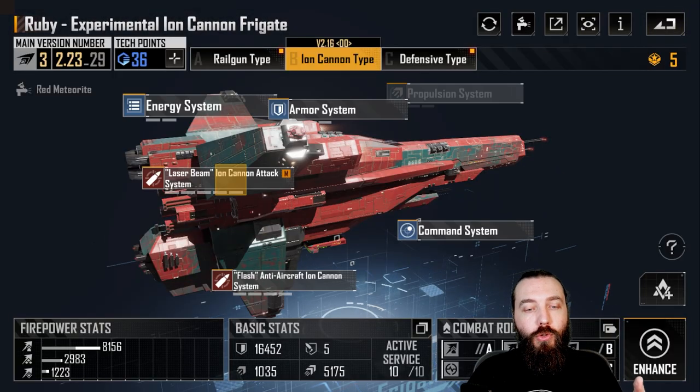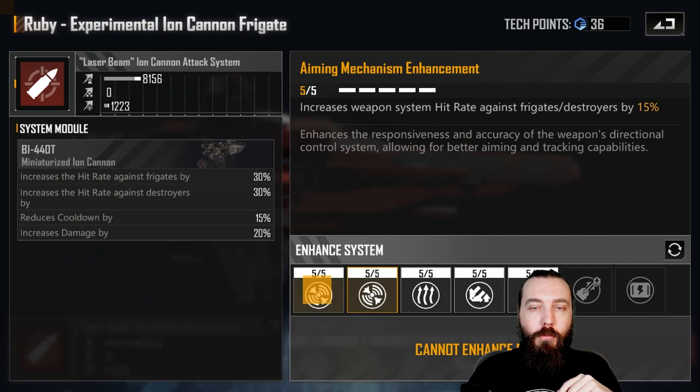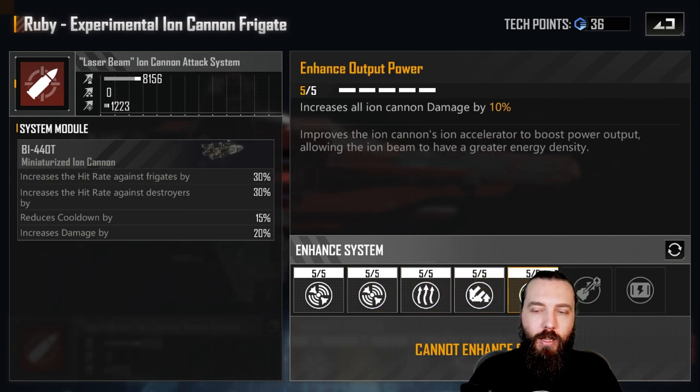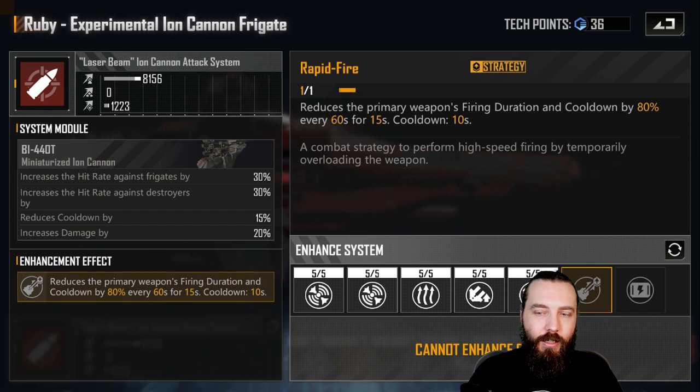For the laser weapon, pick up the double hit rate first, because ion weapons like these ion cannons — the base IO has the same problem — have a pretty poor base hit rate. So making sure you increase your hit rate first is going to be really useful. Then pick up cooldown and your double damage. Ignore rapid fire here, because it just doesn't trigger often enough.